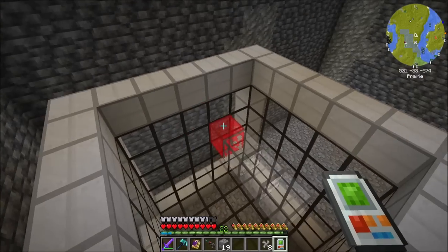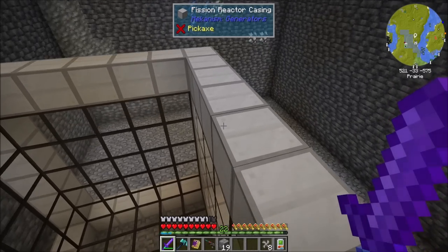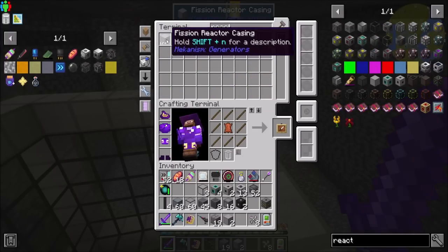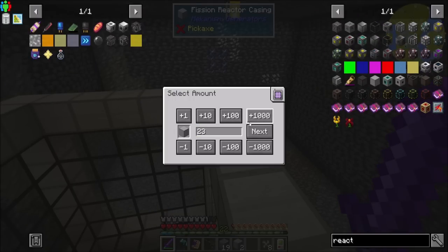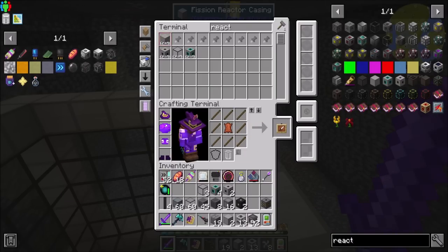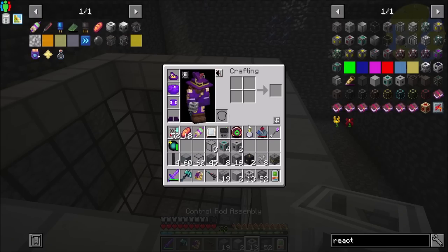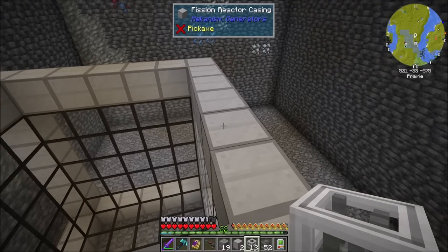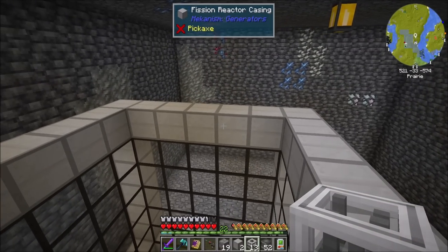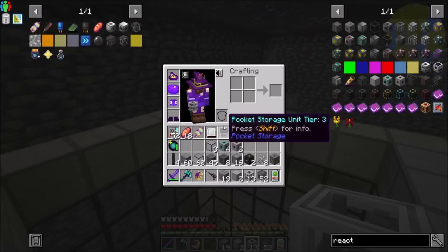Now, I forgot about the roof. I may have forgotten about the roof. So let me get 25 of those fission reactor casings. Because I always do this and I promised myself I wouldn't — I always forget that the control rod assemblies on the Mekanism generators don't go on the actual roof. They go one block space down. I'm pretty sure I'm right about that. I hope I'm right because that's what we're doing.